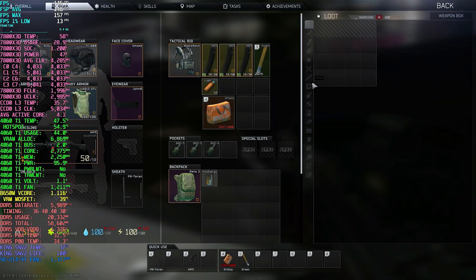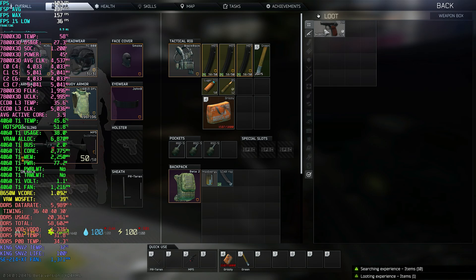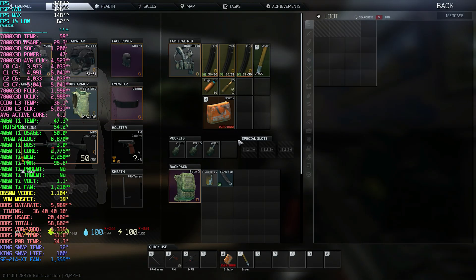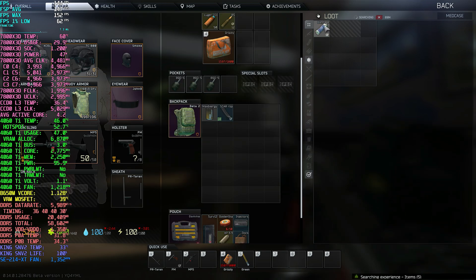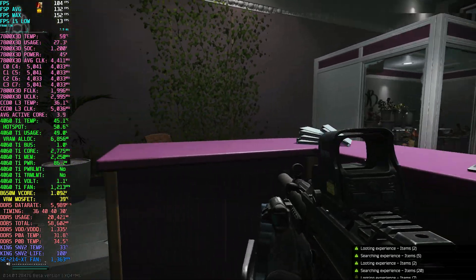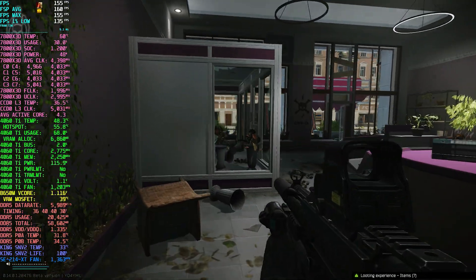Here it is in 1440. I'm using medium textures, low shadows, and the lower texture resolution mode. I did another raid on Interchange right after this to show that Streets is kind of its own beast, and turning down graphics settings helps the most in getting the most performance on this map.